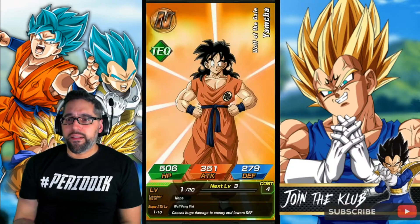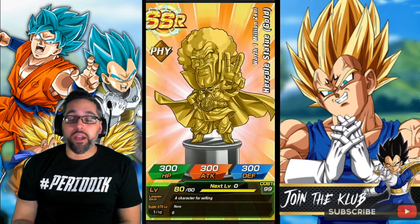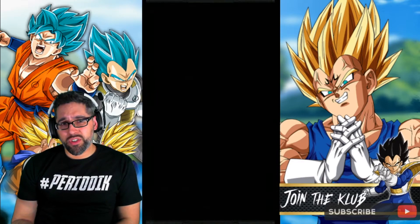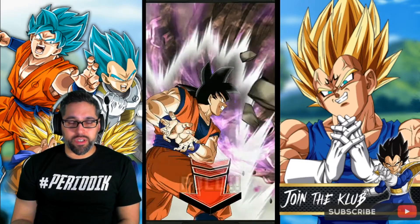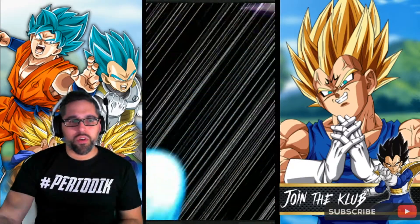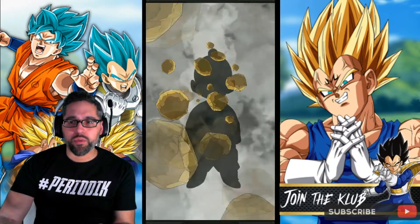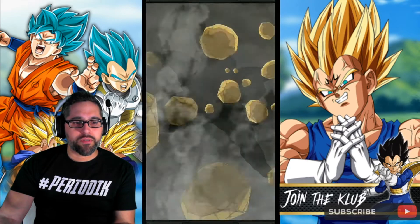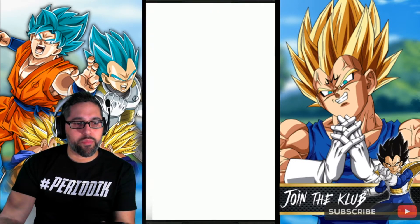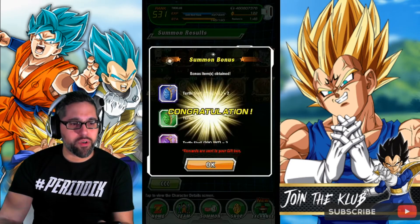A lot of people say that banner is trash, and hopefully they change it a bit. I actually like the STR Kale and the TEQ Caulifla that are on that banner. Let me double-check real fast while going through these summons to see exactly who is on the Caulifla banner. LR banners are typically pretty bad, but it wasn't a Rising Dragon Carnival banner, which is a good thing — that would have been really bad.